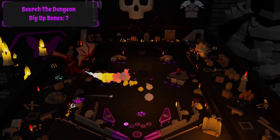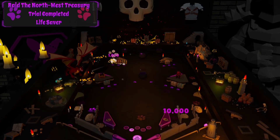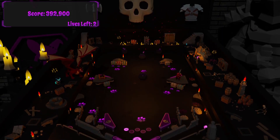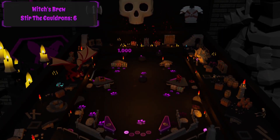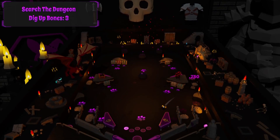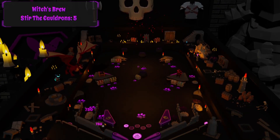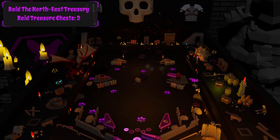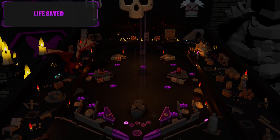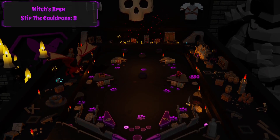The only thing I would change or add is I would make the cauldron in the middle have green liquid to make it look different, and maybe make it a little bigger. I would also add some ogres or trolls - but that's just my preference. Oh look, you have a little bat flying! All these moving things really keep the table breathing and alive.